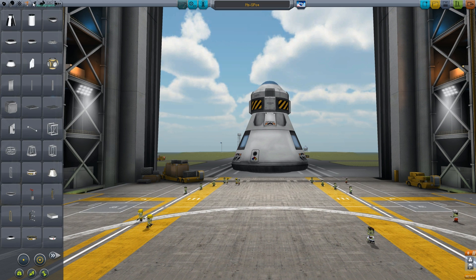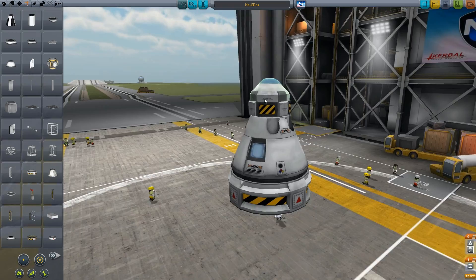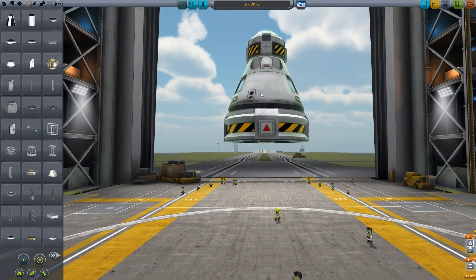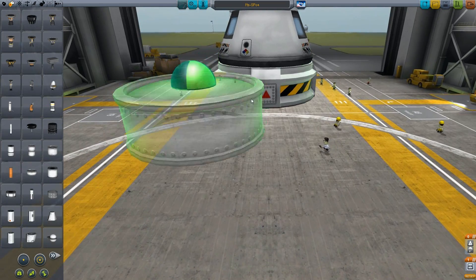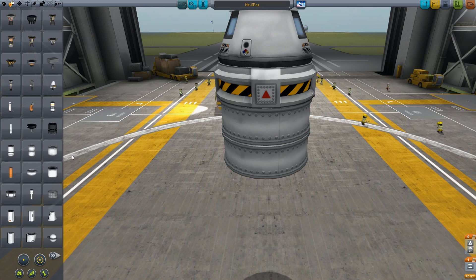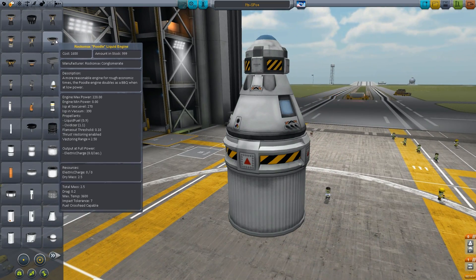We need to put the decoupler on. There it is - decoupler. Because when we re-enter, this is what will be coming back. I do intend on getting him back to Kerbin - that is definitely up on the priorities. Now we need to prepare its landing struts. This time we actually will, because we've actually got something to work with. Is that the same size? Yeah it is - it looks better. So this is what we will be putting onto the moon.